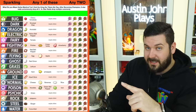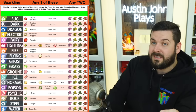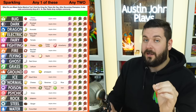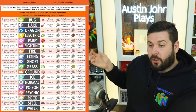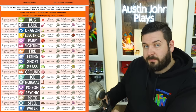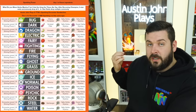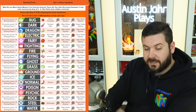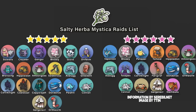In that circumstance, you only want the sparkling recipes — higher shiny chance without increasing the same-type wild spawns. It should be noted that the only herba mystica not used for the encounter-plus-sparkling combination is the bitter herba mystica, so you may want to use that as your fodder for regular dishes. On screen right now are all the Pokémon in raid dens that drop specifically Salty herba mystica, since you're going to need a lot of it.